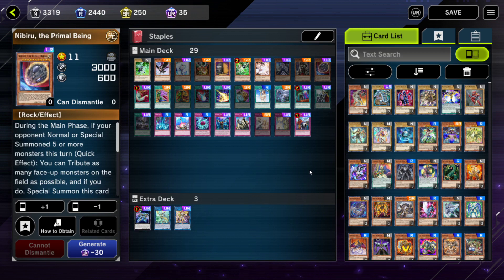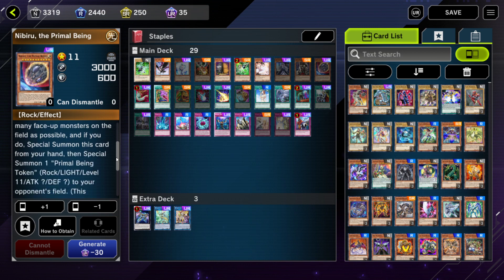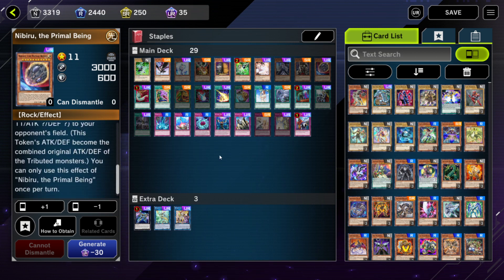Another good candidate for your Ultra Rare Craft points is Nibiru. I haven't crafted it just yet, but this is probably the next card on this list I'm going to craft — two copies of Nibiru. When your opponent normal or special summons five or more times, you basically wipe their board and give them a token with the total stats of everything you wiped, which is obviously much worse for your opponent than all the monsters they were trying to get out. You do want to make sure you have an answer for the Nibiru token — I've been Nibiru'd and then just won by killing my opponent with the token. Generally speaking, it's a very favorable effect.